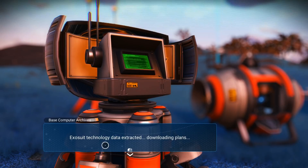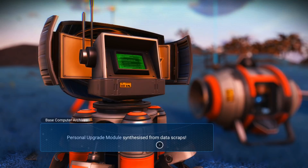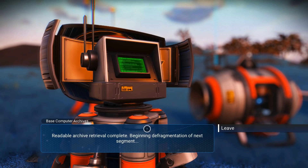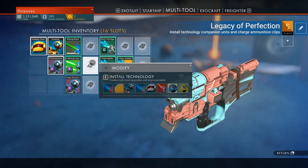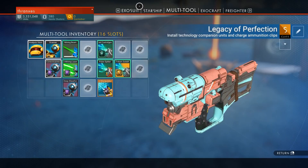Exosuit technology data extracted. Downloading plans. Personal upgrade module synthesized from data scraps. Readable archive retrieval complete. Beginning defragmentation of next segment. Mining beam module C — that would be in our exosuit. So let's install that on our multi-tool.